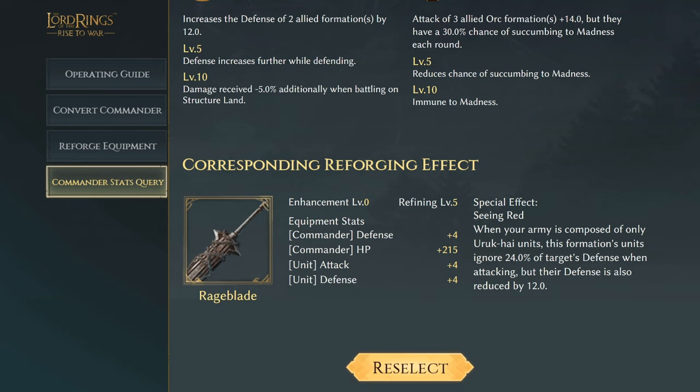Next we have Sharkrat's Rage Blade, with two commander and two unit stats: commander defense plus four, commander HP of 215, unit attack plus four, and unit defense plus four. The special effect is called Seeing Red. When your army is composed of only Urukai units, this formation's units ignore 24% of the target's defense when attacking, but their defense is also reduced by 12.